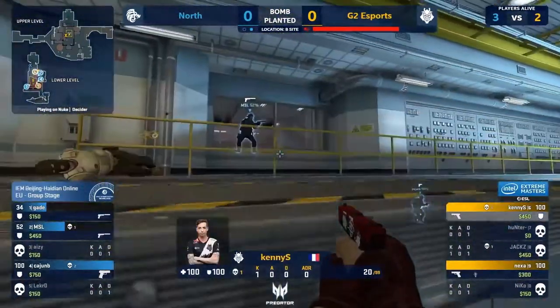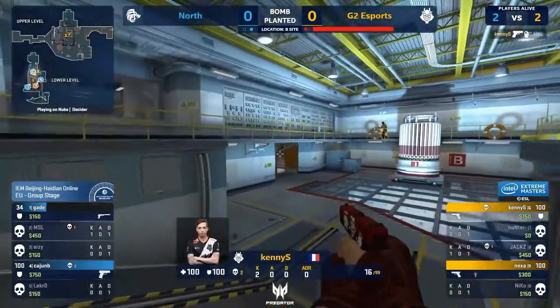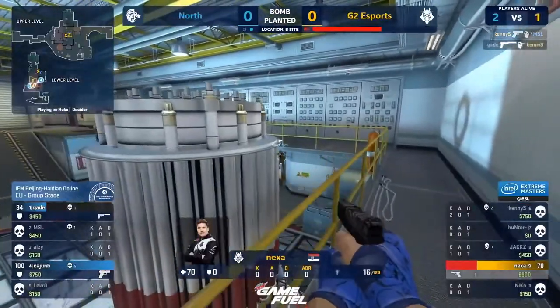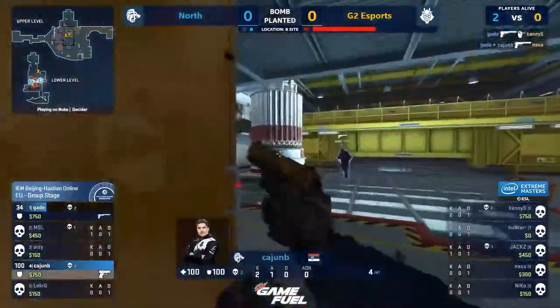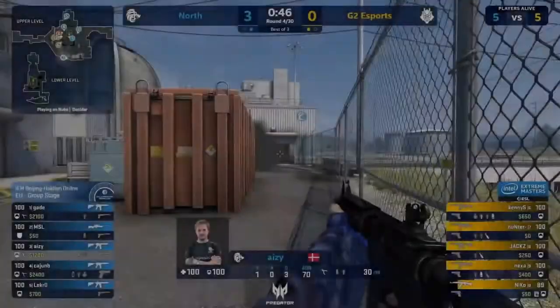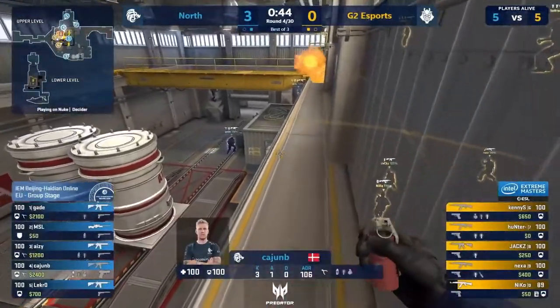Double kill already for Cajun. Door open. MSL does get caught out. Very big find from Kenny — now he can play a more passive stance. His teammate's been found out. Nexa's trying to delay as best he can. Gade gets the frags necessary — both of them, in fact. Nope — drug tester. Try something else.